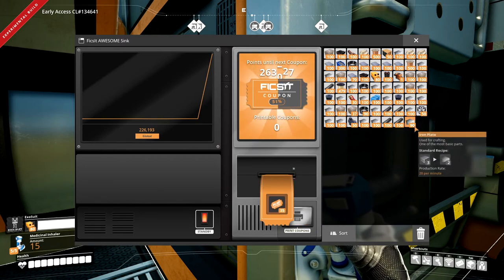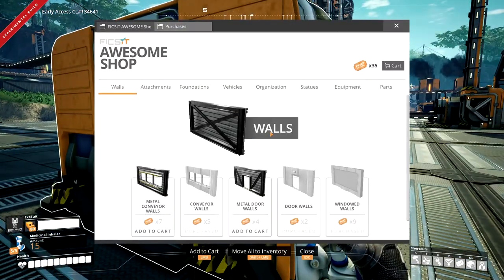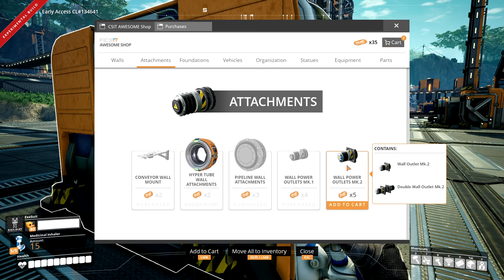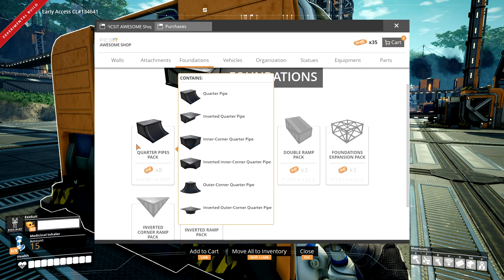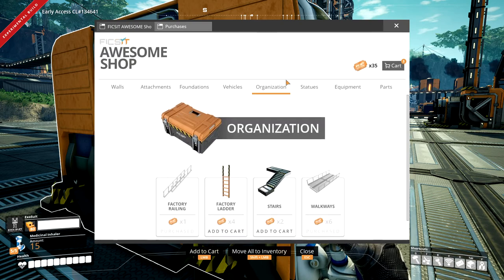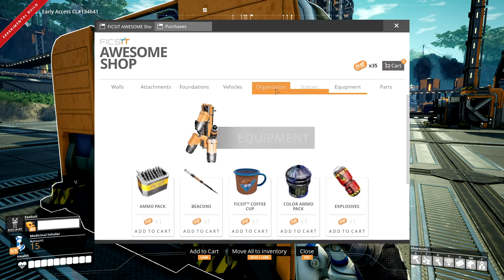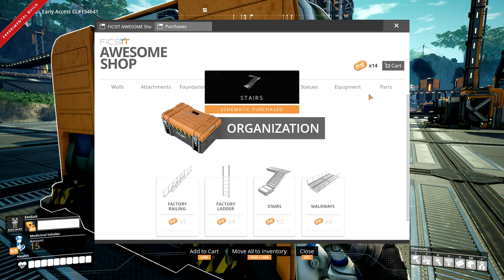I'll pop the little shop here and see what we still need to get. There are some bits we definitely want: the wall support for the hyper tubes, mark 2 wall outlets, foundations, and the new ladder. There's also a cyber wagon in vehicles — maybe a bit later. We'll grab the ladder, some stairs, and statues. That's 21 items total, so we'll buy all of those, which leaves us 14 coupons.